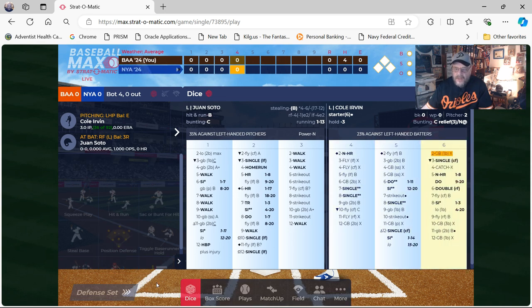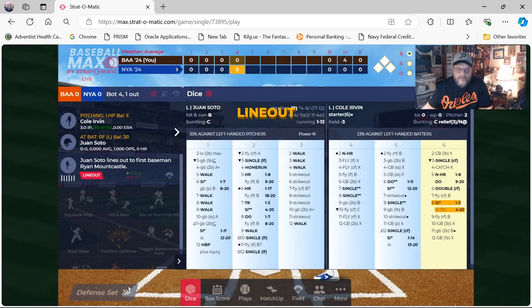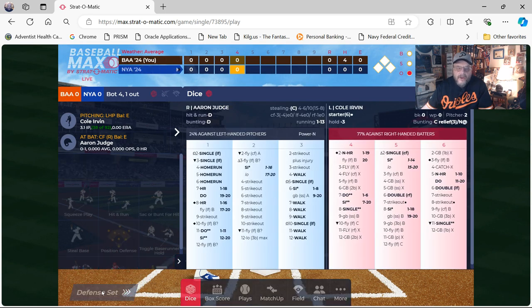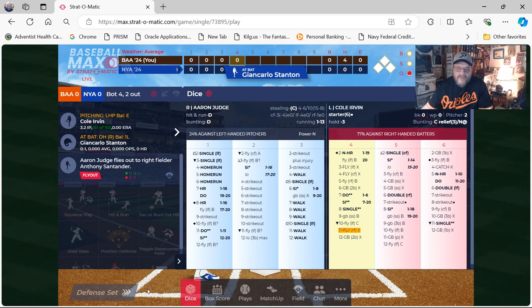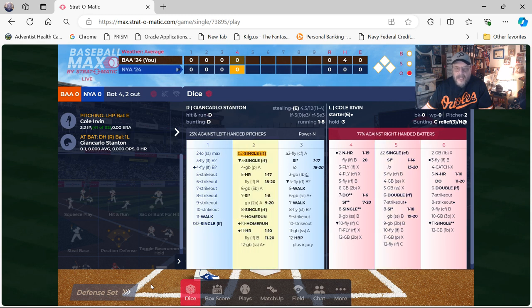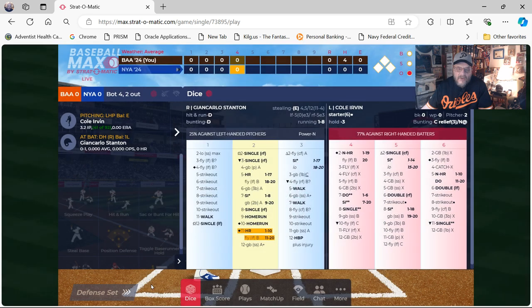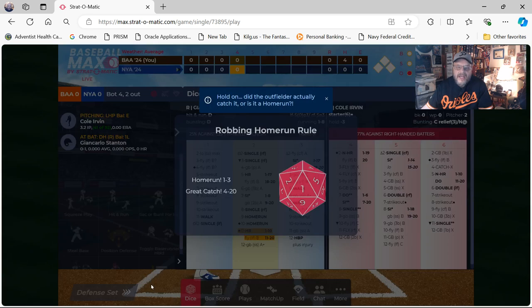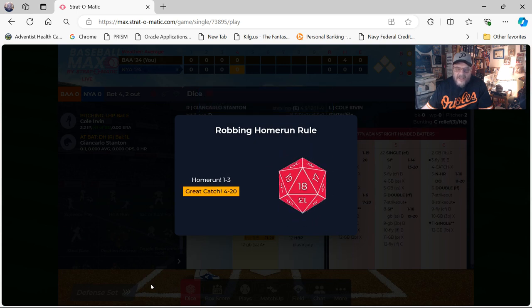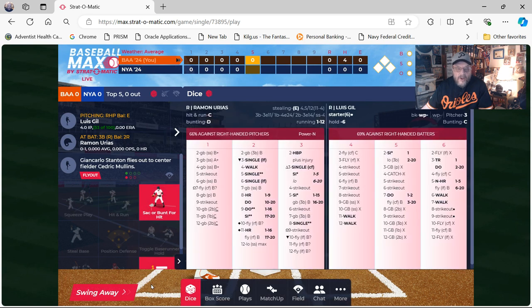We go to the bottom of the fourth with Juan Soto up. You definitely want this on the pitcher card — it's a line out. One down, and that brings up Aaron Judge. He's going to fly out to right field — it is a fly out. Stanton is up at the plate with two down. He's in the right column and has a home run one to eleven. Is he going to hit it? No. But is it going to be a rob-the-home-run situation? Home run one to three — it's not much chance it would be robbed. And it was robbed. So Baltimore is back at the plate.